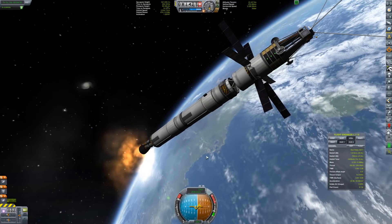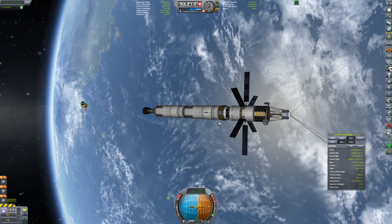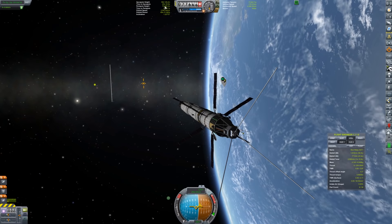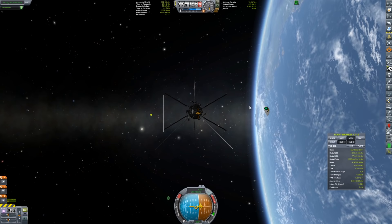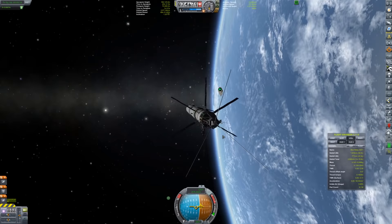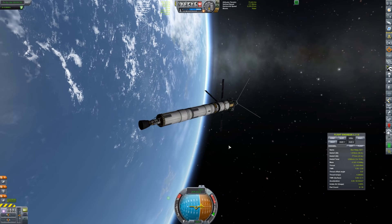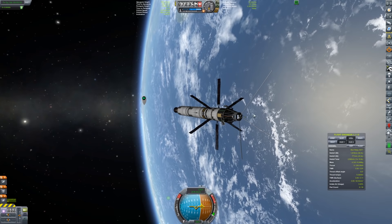We are in space. Whenever you see me in this view and wonder how I know when I'm in orbit — I'm looking at these numbers from Kerbal Engineer. My periapsis height is 70 kilometers; as long as I see 70 in front of that comma, I'm in space. That's not exactly how orbits work in real life, by the way. All orbits decay over time — the International Space Station has to make regular burns on an almost daily basis just to keep its orbit. Where in Kerbal Space Program, orbits don't decay. Once you're in orbit, you keep that orbit forever. It's a video game, so you've got limitations.